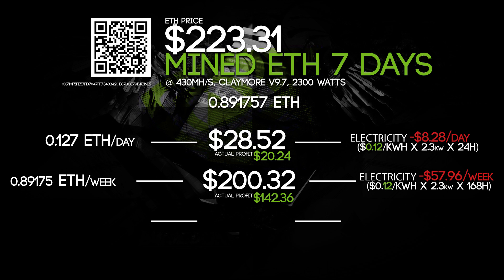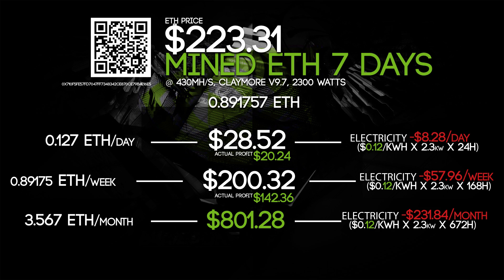Now for the answer to: what will I mine with 0.4 gigahashes per second? Every month you will be mining 3.56 Ethereum, which comes to a nice $801.20. But your electricity cost will be a whopping $231.84 every single month, so your actual profit will only be $569.44.